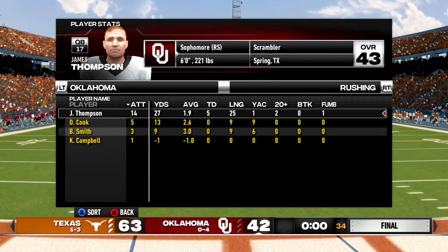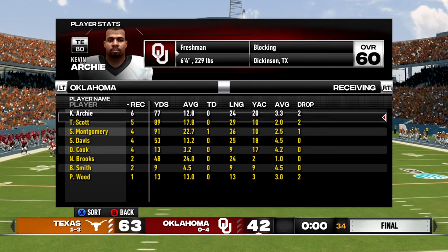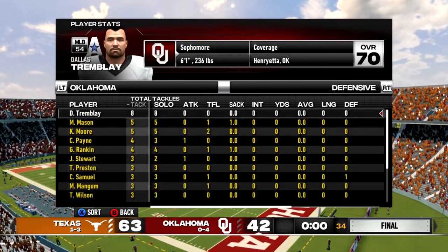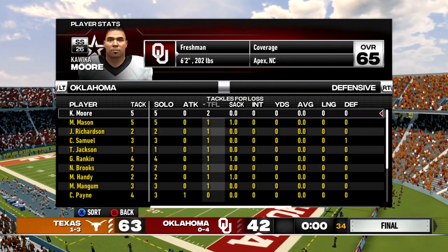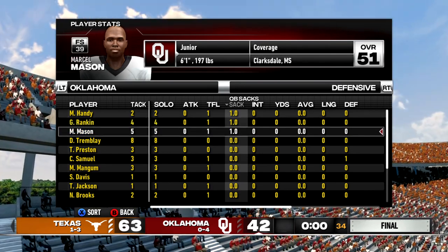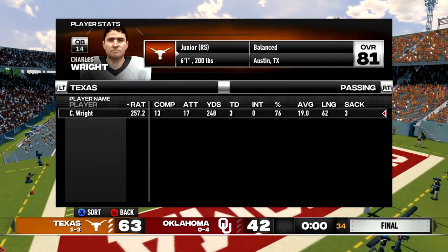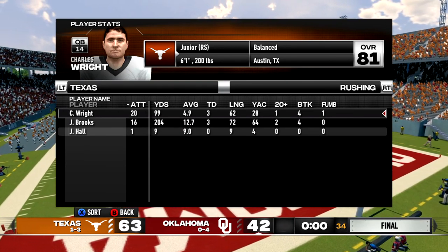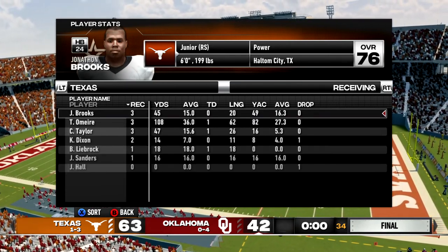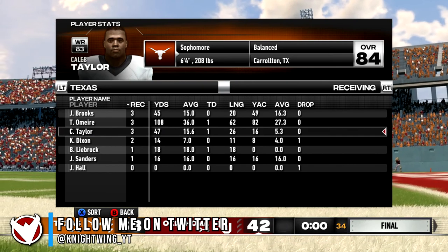Receiving wise Kevin Archie caught six for 77 which led the team in receptions, but leading the team in yards was Shannon Montgomery with four for 91 and a touchdown. Defensively leading the team in tackles was Dallas Tremblay with eight. Tackles for loss, Kawika Moore got two. Sacks, Mike Handy got one, Greg Rankin got one which forced a fumble, and Marcel Mason got one. On the other side of the ball, Charles Wright their backup quarterback goes 13 of 17 for 248 and three touchdowns. Rushing wise Charles Wright 20 for 99 yards and Jonathan Brooks 16 for 204, both ran for three touchdowns. Receiving wise Jonathan Brooks 3 for 45 and Troy O'Meara 3 for 108 and a touchdown, along with Caleb Taylor and Brayden Liebrock scoring touchdowns.